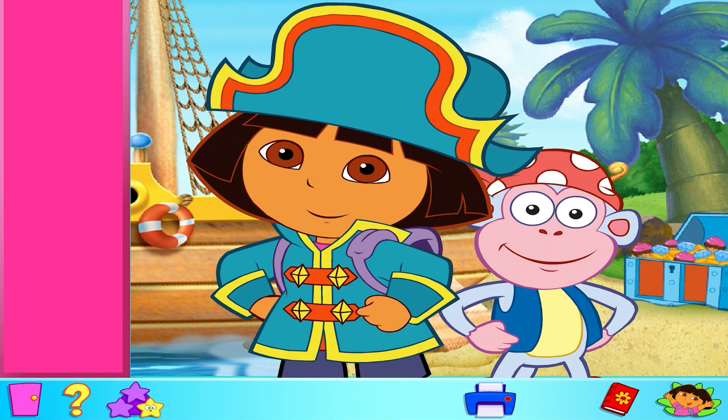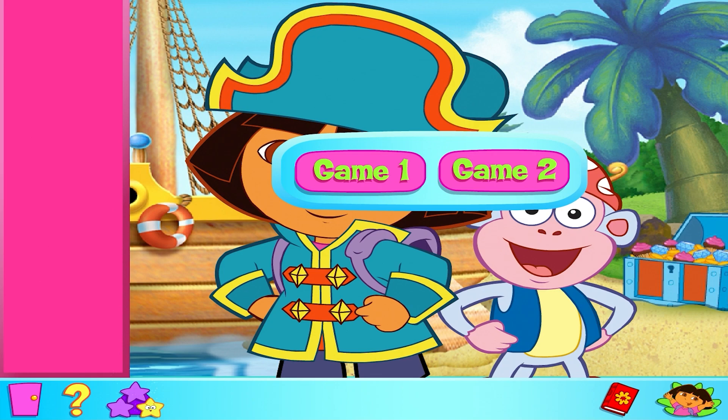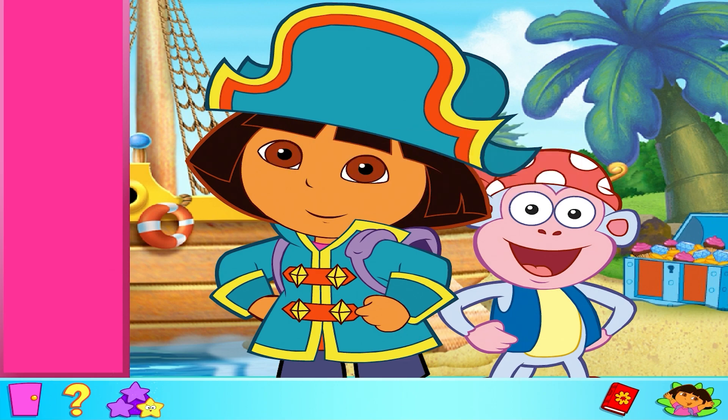Click on the board if you want to play again, or just click on the main screen button to go back to the main screen. Which game do you want to play? Click on Game 1, click on Game 2, click on Help if you want to know how to play, or click on the puzzle board to play the game.